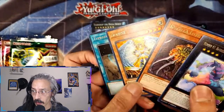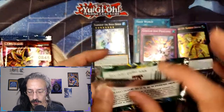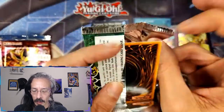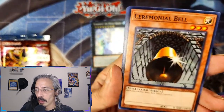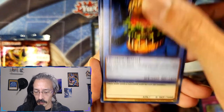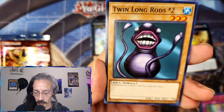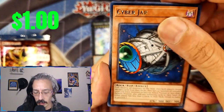Beautiful Terraforming, Honest. That's another SRL — I've got another Spell Ruler. See if we can get a Toon Blue Eyes.